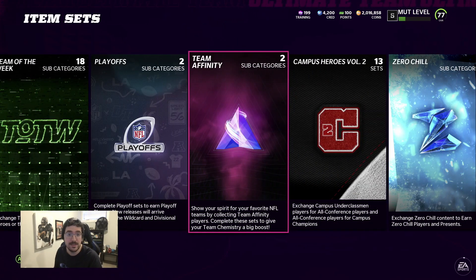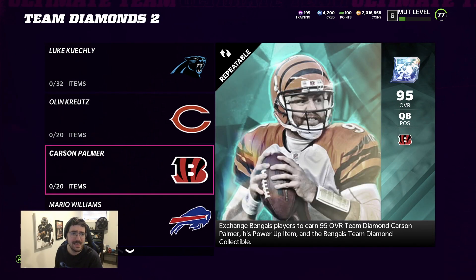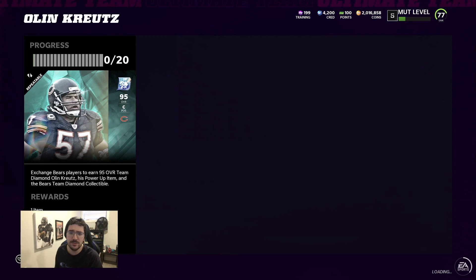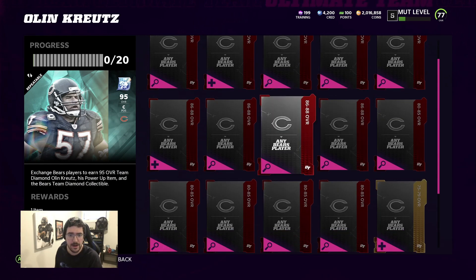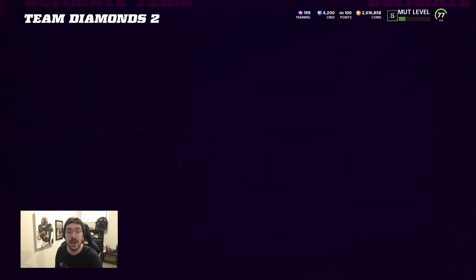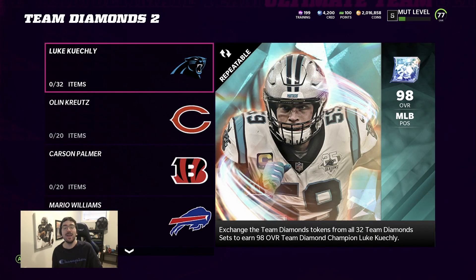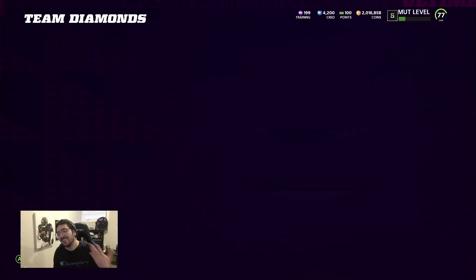Those pro fantasy packs have been the cheat code recently. I just want to show you guys what the team diamonds look like real quick because they're all generally the same sets. If we look at Olin Crutes, you just have to put some elite cards in there and then also some gold cards. That's how every set is set up, and obviously for Luke Keekly you have to do every team and put every collectible in there.